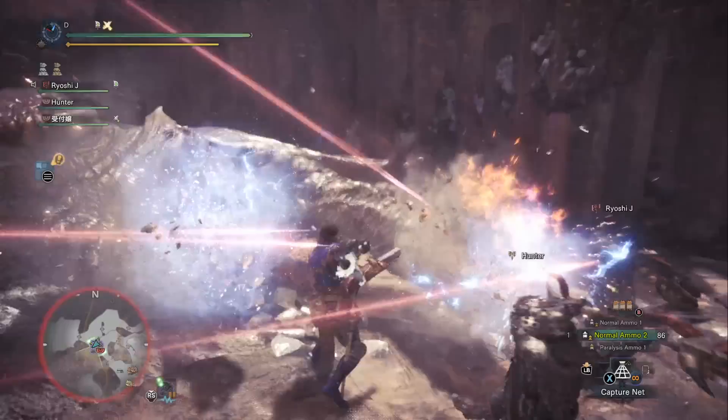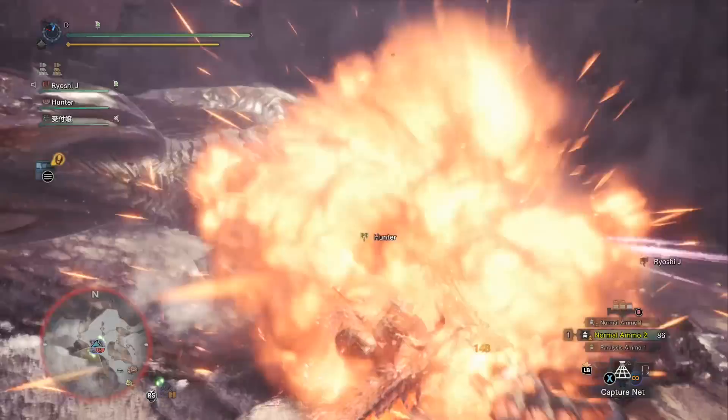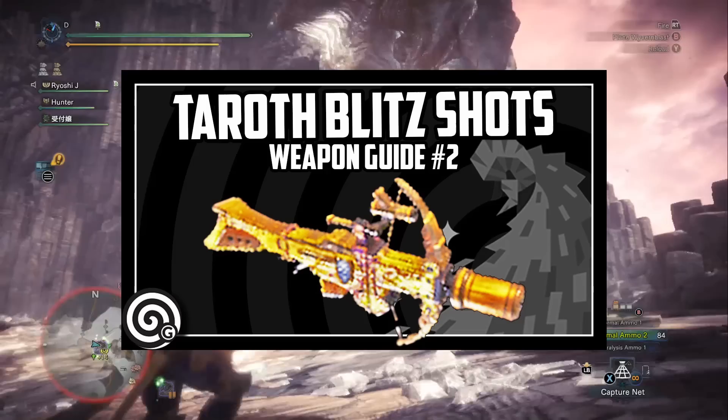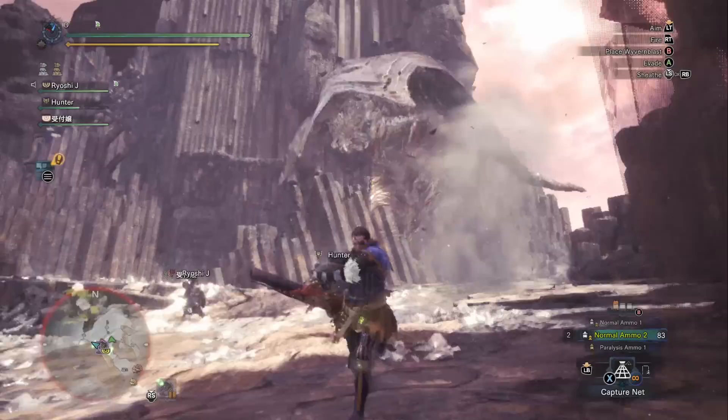The Karma Light Bowgun is a rarity 8 weapon that you can build with parts from Odogaren, and one of the reasons we're going to be taking a look at it is because you can actually build it. It competes with another light bowgun called the Tarith Blitz Shot, but with Karma, you can just go build it.